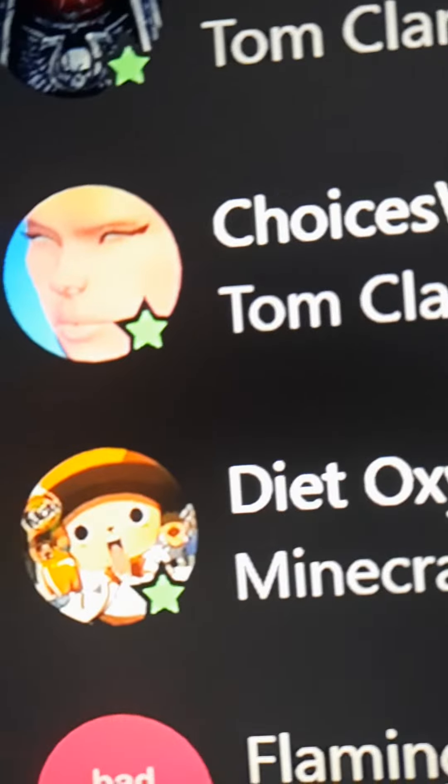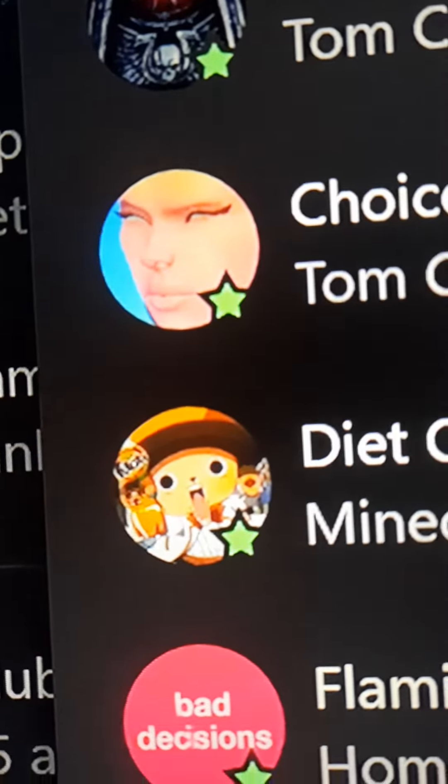Number 9. Choices are aft. Like, what is that? Just a Fortnite face.